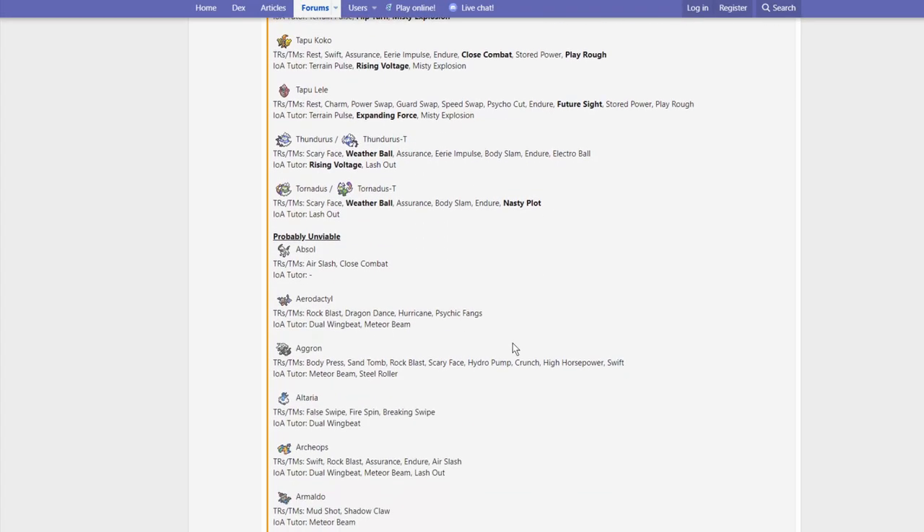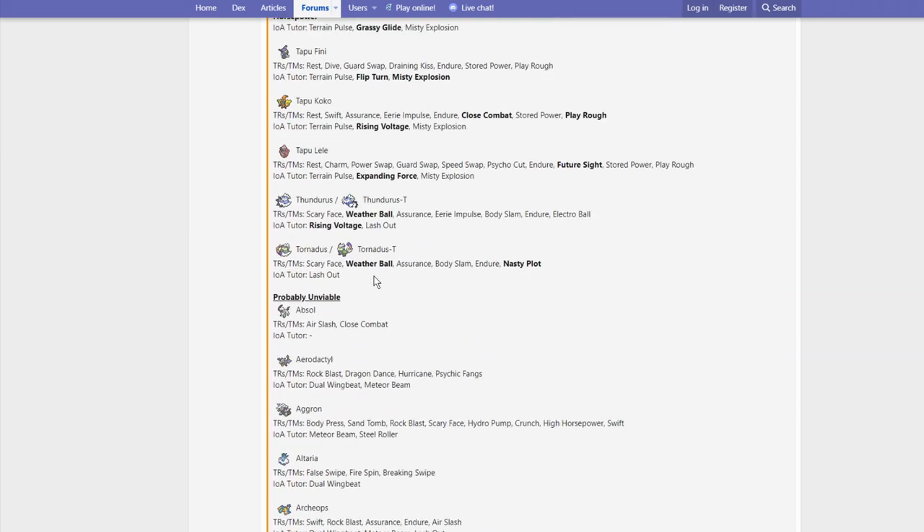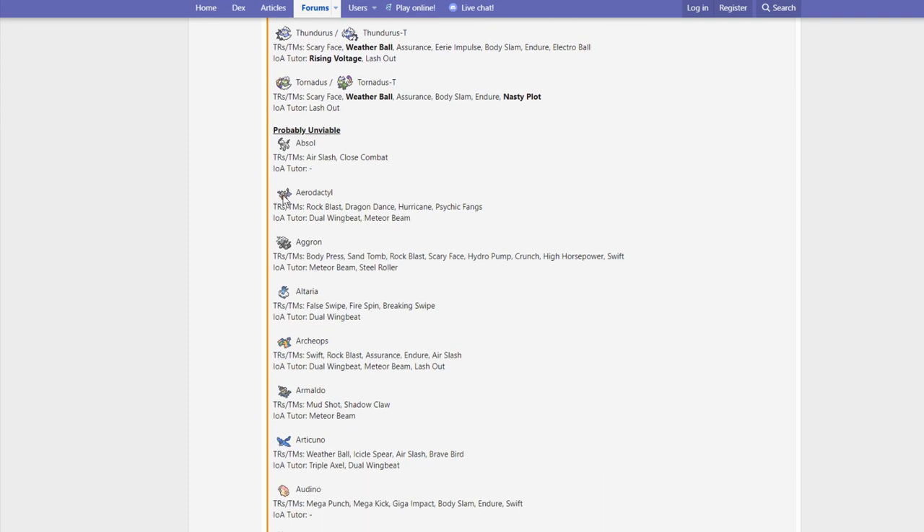Next up, we have some returning non-legendary Pokemon. Absol gets Air Slash and Close Combat — not really much to say. Close Combat is a pretty good fighting option, better than Superpower. Aerodactyl getting Dual Wingbeat and Psychic Fangs is pretty huge, and also Dragon Dance — they finally gave Aerodactyl Dragon Dance. Aerodactyl has always been a favorite Pokemon of mine, but it's super frail and hard to use in VGC. Dual Wingbeat is probably the best buff they could have given it.